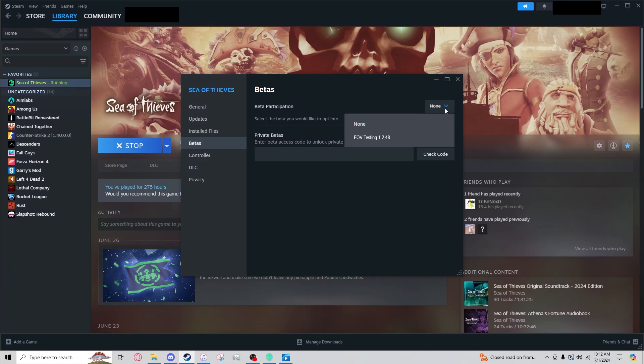If you click this right here it will have a drop-down menu, and as you can see it does say FOV Testing. So you just want to click this, and then up here it will change to FOV Testing. Then you just want to click X.